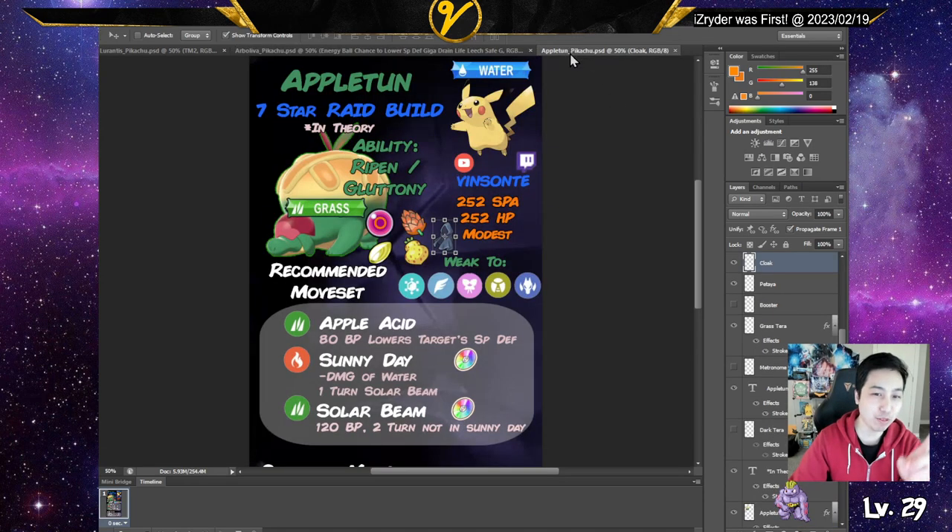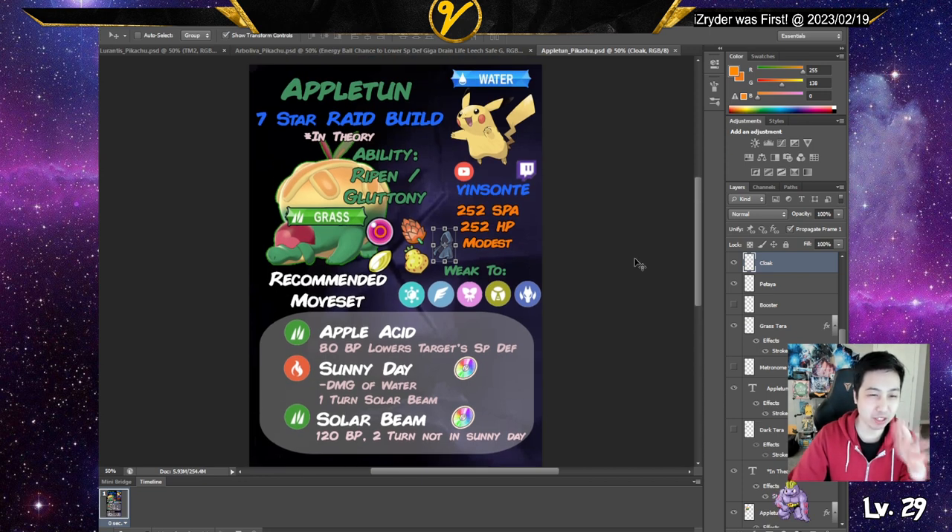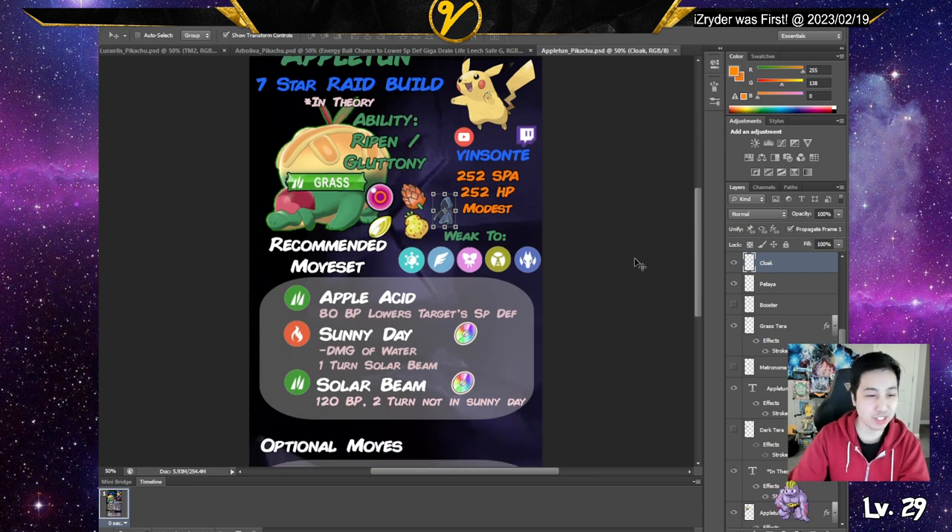Next I want to talk about Appletun. If it doesn't have a fairy move — Pikachu can learn Play Rough and Draining Kiss — so that's something to be aware of. At first I thought maybe Appletun would be good using Ripen and the Sitrus Berry to maximize berry healing. Since it does learn fairy moves, it may be a little iffy. But if Pikachu doesn't have any fairy move, you can still use this. It has the signature move Apple Acid, which is a guaranteed Special Defense drop with 80 base power.